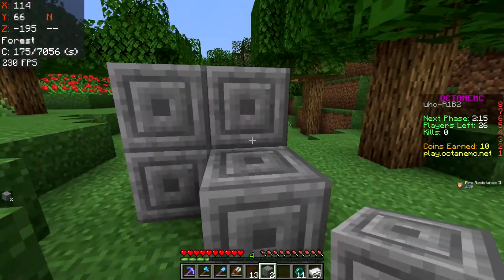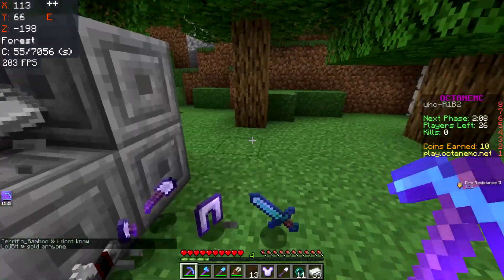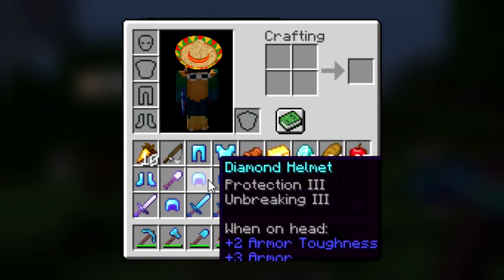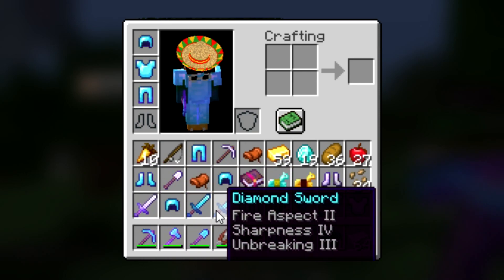This is mad crazy. We just gotta hope for the best. Here we go — we're getting a lot of gear. We're gonna hope that we get a full set of diamond gear with an insane sword. We gotta make sure it doesn't despawn. Let's see what we got — Prot 3, Prot 3, Fire Prot 3, we don't want that. Prot 4 — there we go. Let's check the swords.